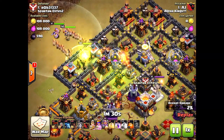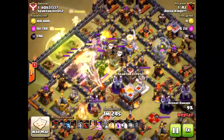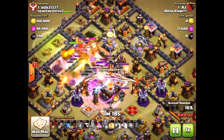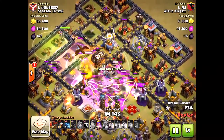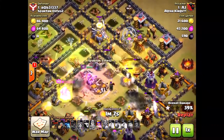They're going to go right to the core — all those valkyries. The clan castle is pretty much pointless, but the Eagle Artillery is going to get off three shots. There went one, and here comes the second attack from the Eagle Artillery — it's going to land right on those valkyries, take out a bunch of them, and cause a lot of damage.